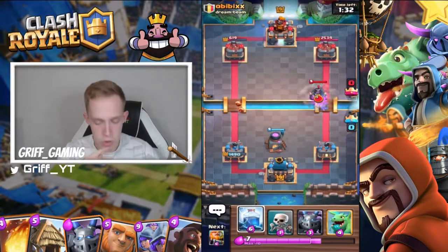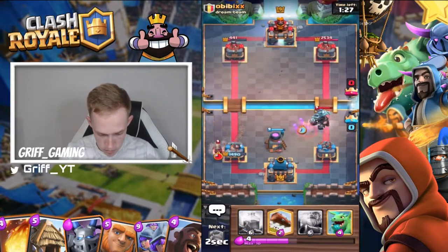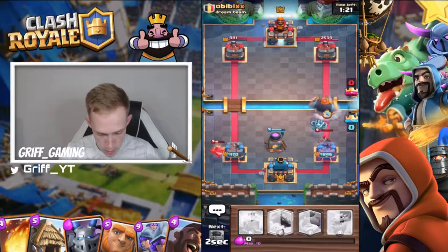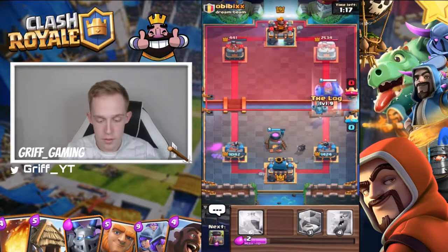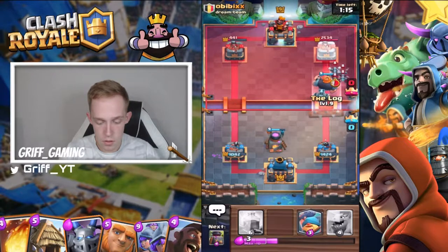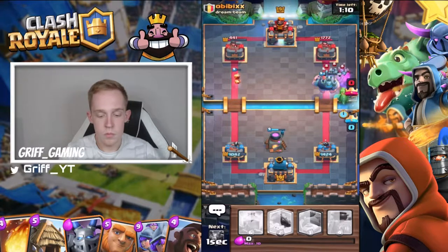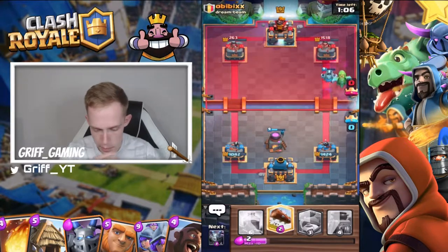Under-leveled opponent again, so thank you Supercell. I can just apply pressure with Furnace once again. If your Royal Giant connects it should be in Lightning range. That was a poor counter push on my part — he will have Scammy so I've got my Log. I wonder why I didn't play Scammy — maybe he knew I had Log.